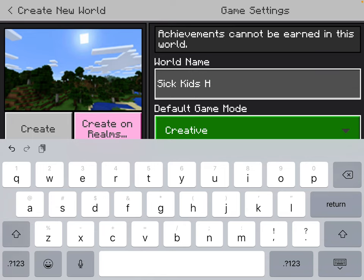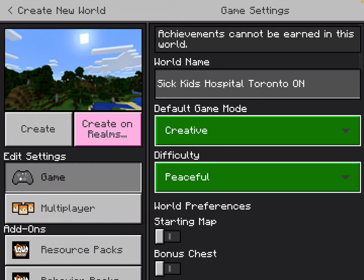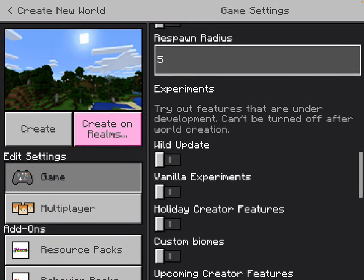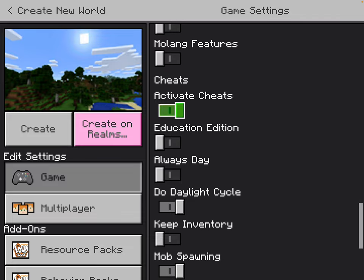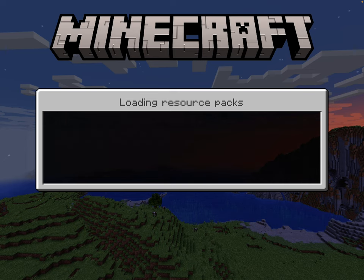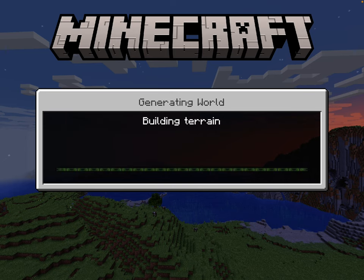SickKids Hospital is in Toronto, Ontario. So it's peaceful, flat, always safe, and creative. It's just going to be a short tutorial on how to make it. I'm sorry, it's going to be really short.